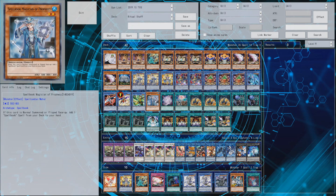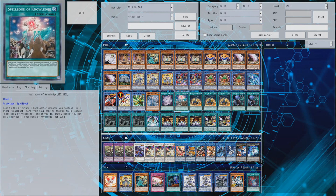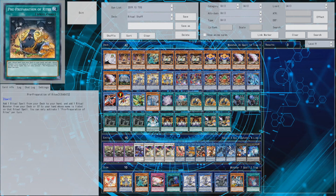For the spellbook engine, I felt the normal summon doesn't hurt you too much - back in the day you played stuff like Manju and Ritual Dig, so why not include that tiny engine. You even have a discard if you draw Spellbook of Knowledge and don't have anything to use it with. Plus Spellbook Stone is a spellcaster, so there are enough options to use this in a duel. It helps you cycle through your deck and can beat stuff like Ash Blossom, Effect Veiler, or Impermanence if your opponent doesn't want you to get hand advantage.